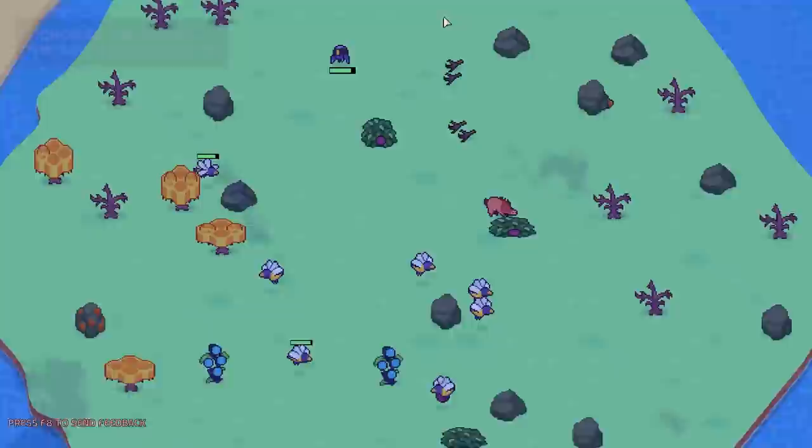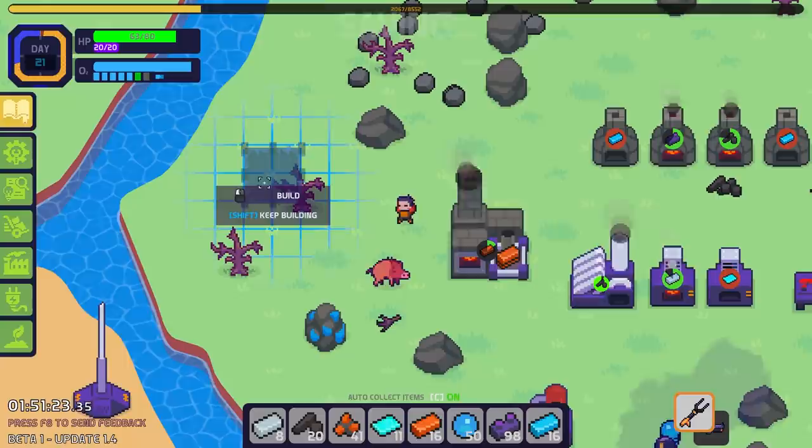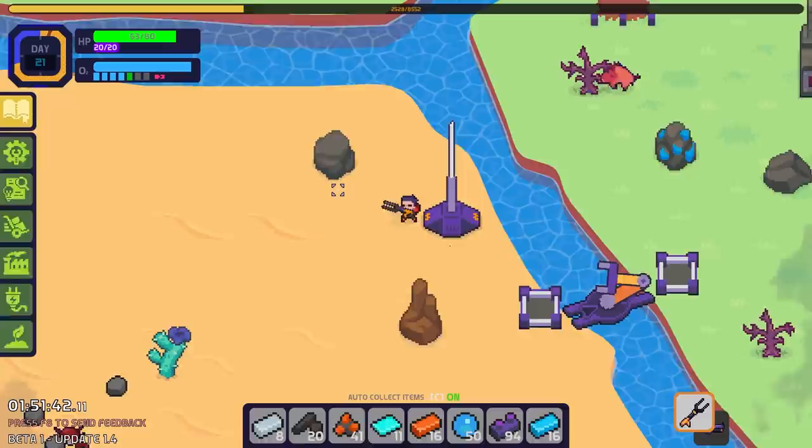I didn't realize these transport arms were a one-way thing, so you've got to be sure to put them down the right way. Now I can have them delivering over there. I've also made a billion of the modular bricks, so now I can finally make a farm plot, which is going to go probably over here where I can largely ignore it.